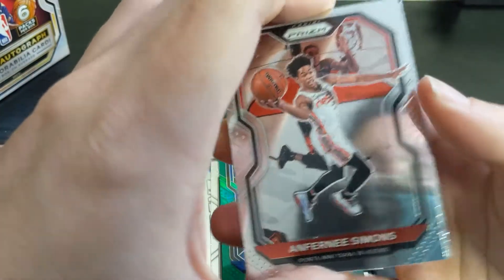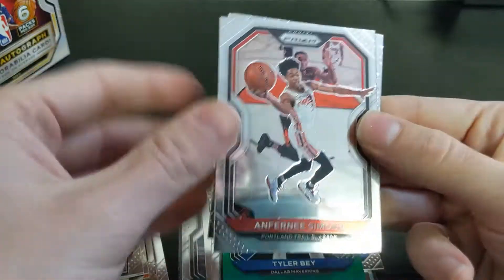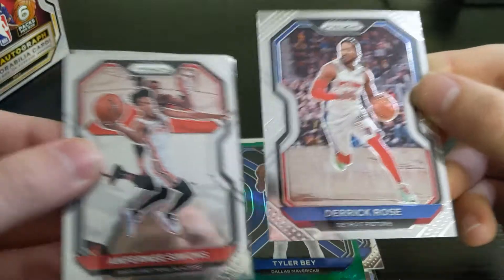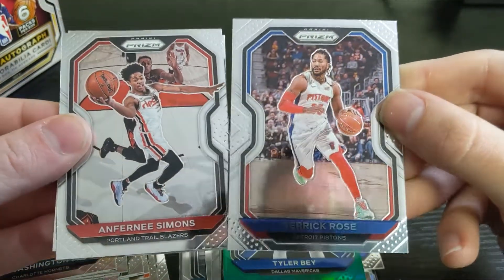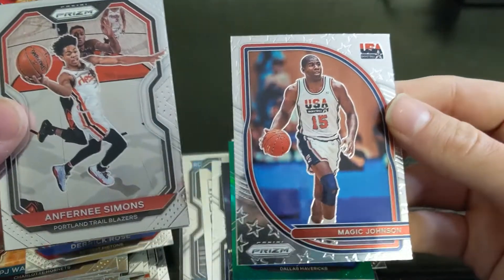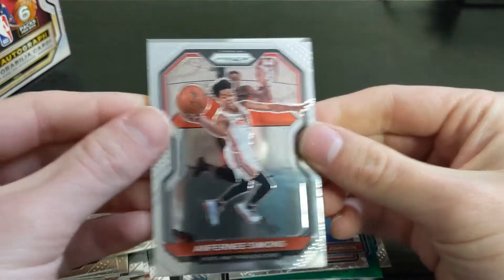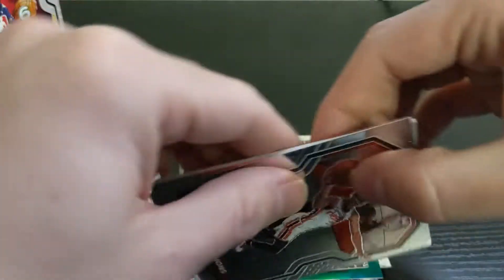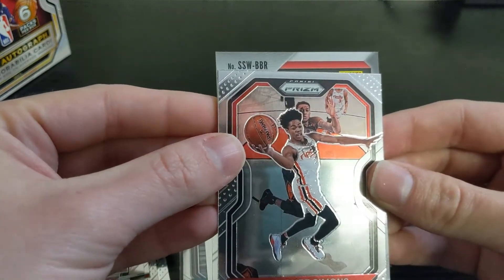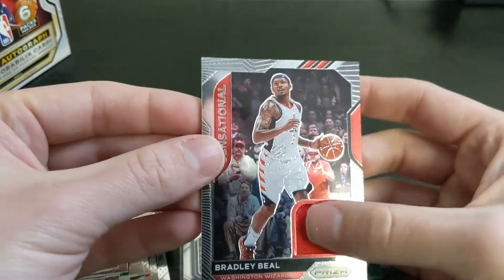Our last pack should have our mem card. There are Prime versions but they're super rare — reverse jinx. We have Anthony Simons in the front, and in the back we have a Derrick Rose. Behind that, a Team USA Magic Johnson card — those have actually been kind of hard to pull. And then our mem card: Bradley Beal, just a nice red patch — a jersey card, and these are game-worn used, which is always nice.